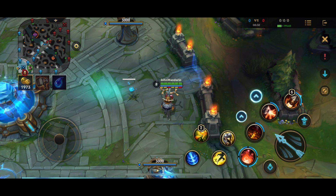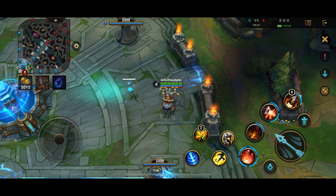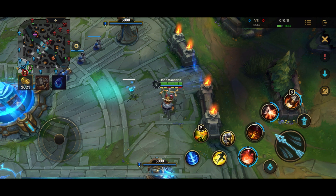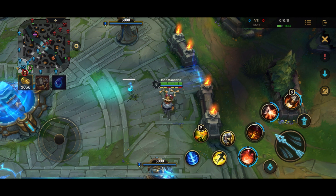The second tip concerns the Package. Since the Package can only last 45 seconds, you normally want to pick it up right before dragon spawns. For example, when dragon is about 20 seconds away from spawning, you want to recall, pick up your Package, and rush over to the dragon. You generally only want to pick it up right before a major objective - dragon, Herald, or Baron - and you don't really want to pick it up just willy-nilly and use it in lane, as that's a poor use of the Package.